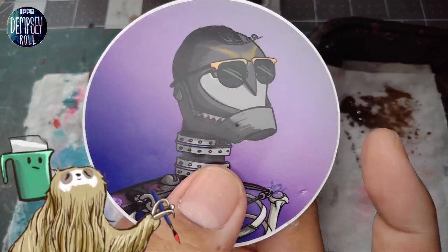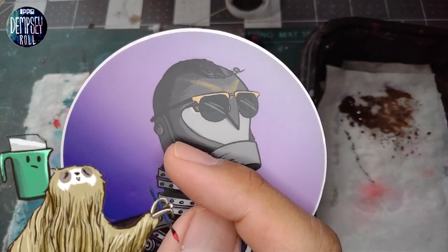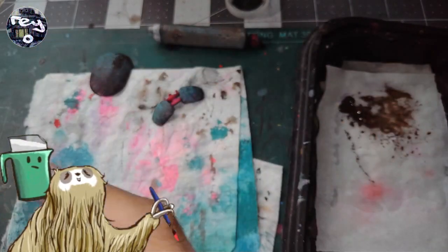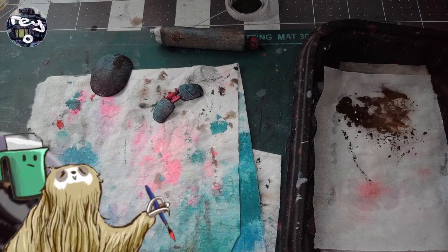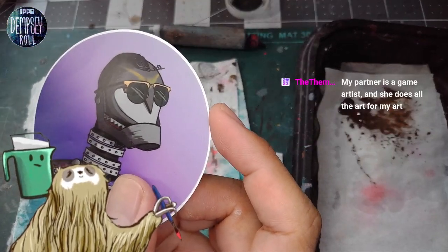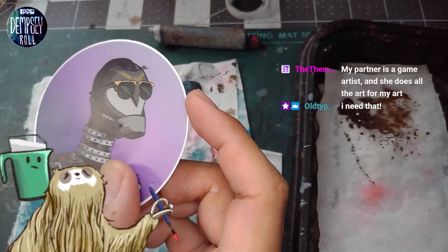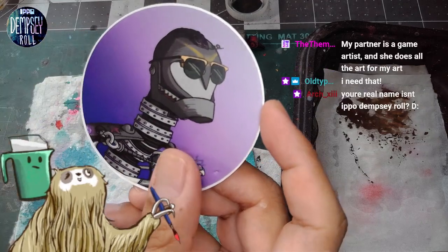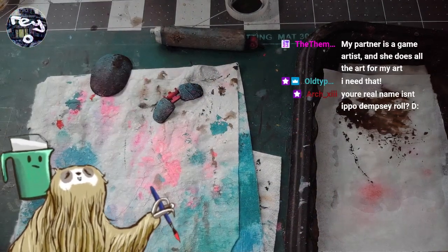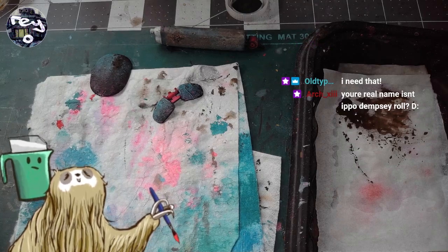You know what? I have stickers from Old Type and Doku and they're off to the left. I did that because I didn't want them getting ruined. So sometimes when I take pictures of my models in progress, you can see like the Doku sticker or Old Type. So yours will be somewhere in that region, so it might not be on screen, but they will be visible when I take pictures.